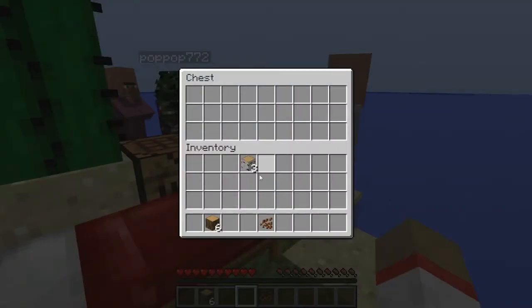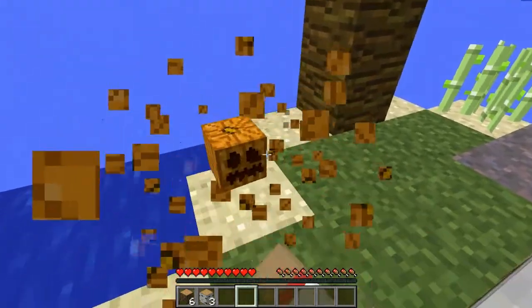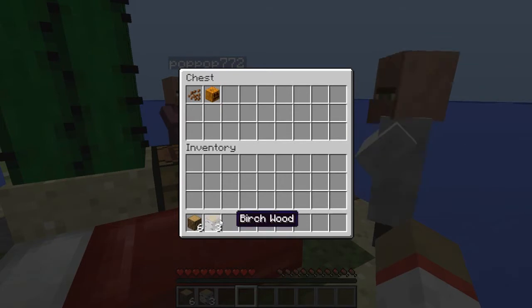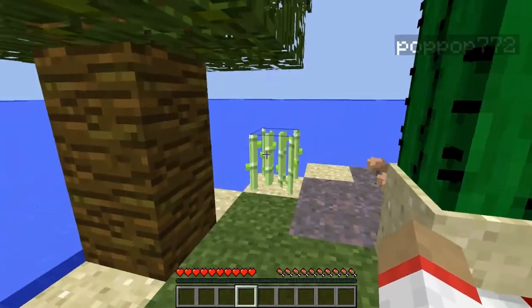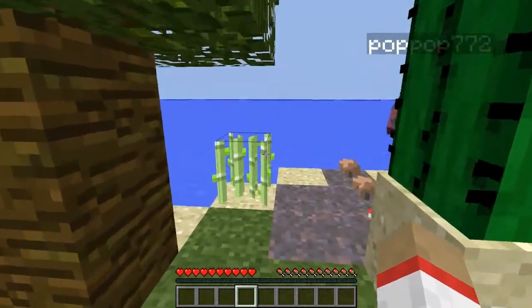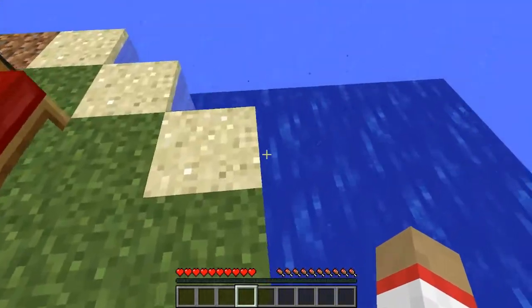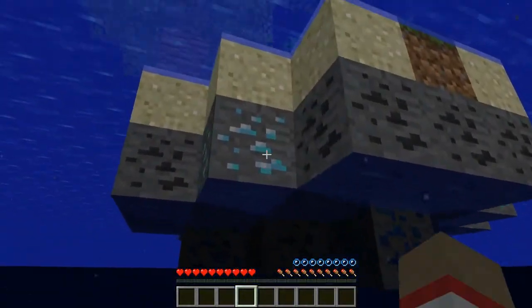I'll make the farm. That means we're going to have to use wood to expand. I put some wood in the chest. I'm going to use spruce wood only to expand the island.